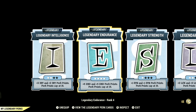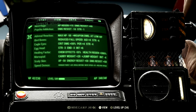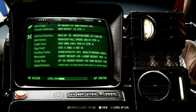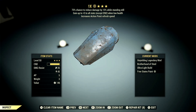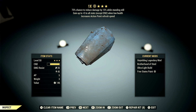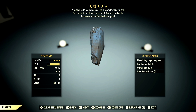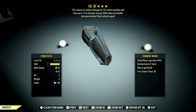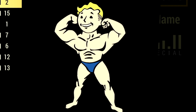Now let's get to my armor and mutations. These are all the mutations we're using for the build: Adrenaline Reaction, Bird Bones, Eagle Eyes, Egghead, Healing Factor, Marsupial, Scaly Skin, and Speed Demon. Over in the armor, what I'm using is a full set of Unyielding gear, which I recommend if you decide to go with this build. The reason being is it grants up to plus 3 to all stats except Endurance when at low health — and when we're running a Bloodied build, that is absolutely amazing. This is my complete Archer loadout. Now let's get to some demonstrations.